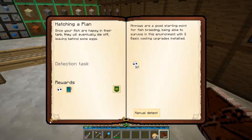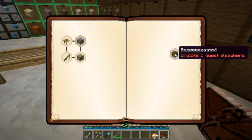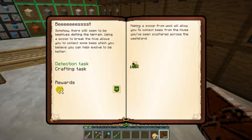Let's go ahead and take a look in the book. We're going to start on bees. Using a scoop to break the hive allows you to collect some bees. Making a scoop from wool will allow you to collect bees from the hives scattered across the wasteland. It wanted us to get a modest princess, which we did - we went out and collected bees along the way since we were out and about. There were a couple of beehives underground as well, so we got ourselves a modest princess.